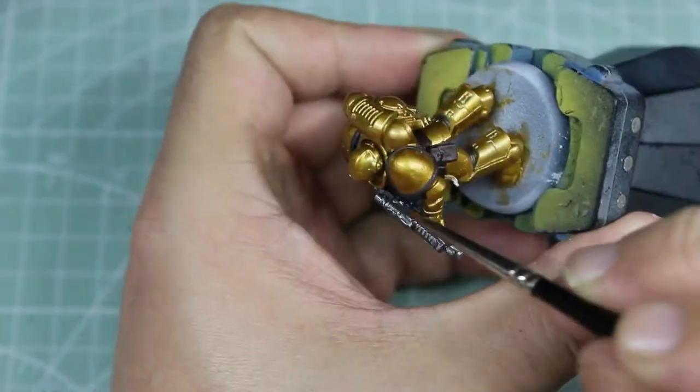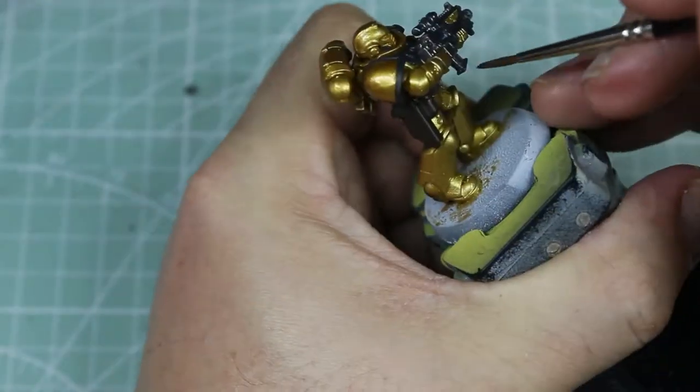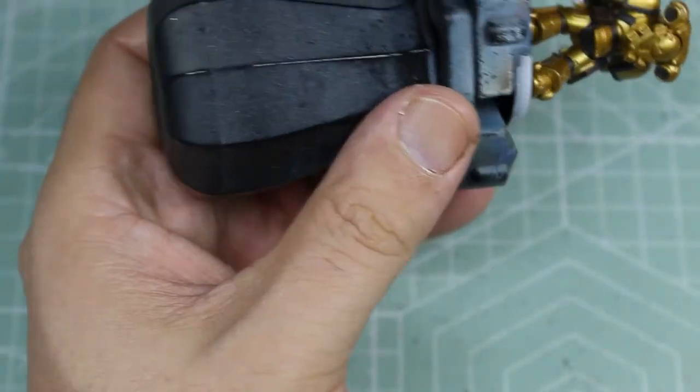As I always do, we are slapping some Nuln Oil all over the silver parts to give it a little bit more definition and make that bolt gun really start to pop.